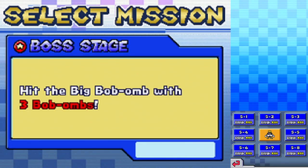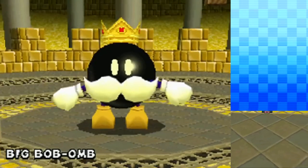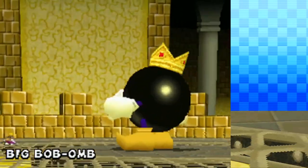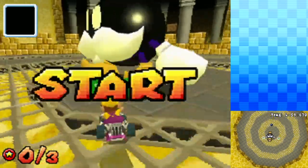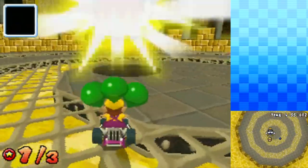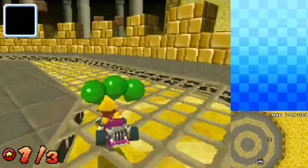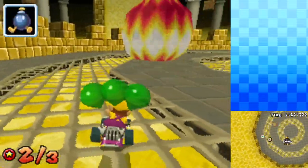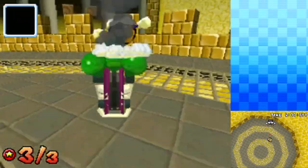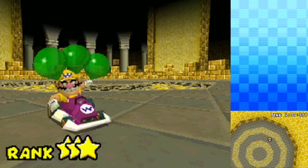Big Bob-omb — or King Bob-omb, actually, from Super Mario 64. Hit the big Bob-omb with three Bob-ombs. Looking pretty intense. We're in the same arena as the hands we fought last episode. We bump right into you — maybe not the best situation. He's gonna throw Bob-ombs at us, so do I just throw some back? I seemed to have knocked you back a little bit. There's one — can I get it before you can? And then he threw it. Was that good enough? Yeah, that was it. We get three stars, but that was the easiest boss yet. I think he hit himself with a Bob-omb too. King Bob-omb taken down.